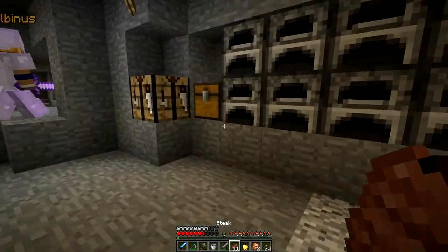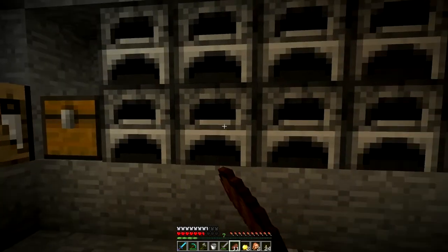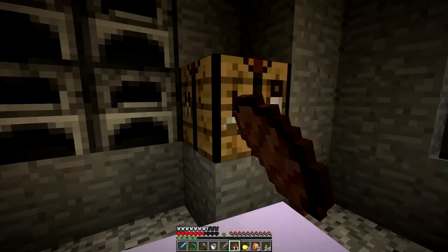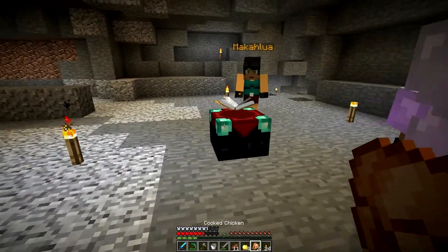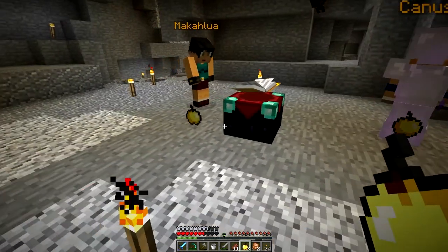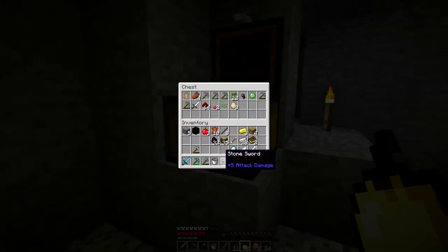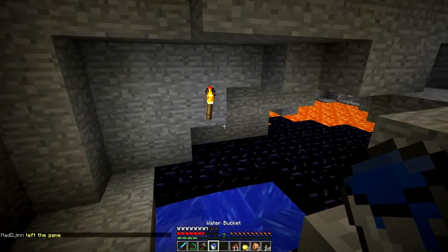There's steak right there by the enchanting table. Good quantity of steak. If we're going to go to the nether, let's go. Is all the gold cooked? Yes, it's in the non-junk chest. Spare golden apples are there too — making more of them. Made arrows: one for you, one for you, one for me. Only have a golden apple. Next step is to go to the nether — need my bucket.